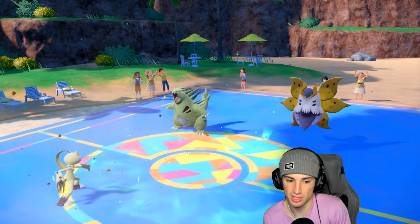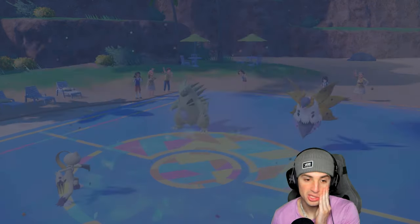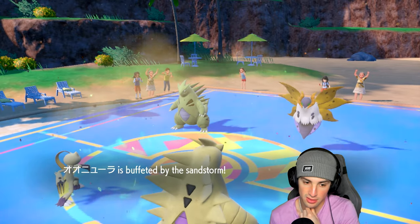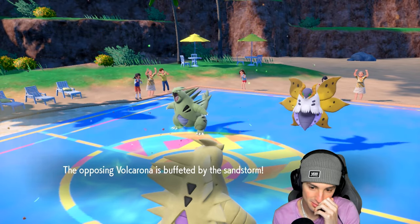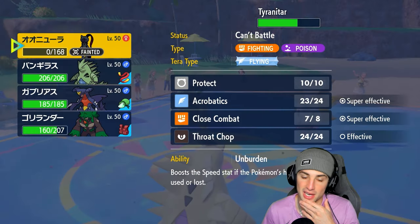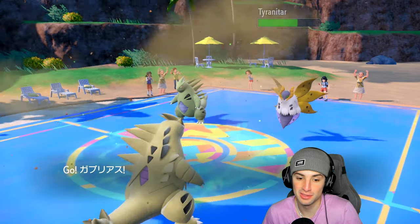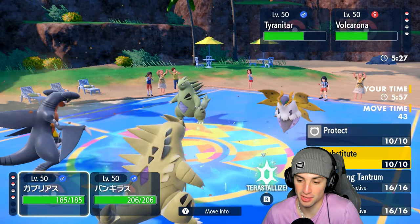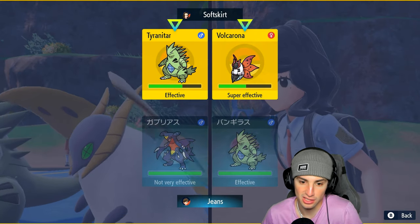I think I can just Terastallize and Low Kick and win this game. I can bring back Rillaboom if I want. Tyranitar comes out — Sandstorm chip takes out Sneasler. If I had it for one more turn that would've been nice. I was expecting them to Protect so I could close combat KO their Tyranitar next turn. Beginning the game we were intimidated, so we double swapped at the right time — perfect. Now I'm going for Rock Slide to pick up the KO.